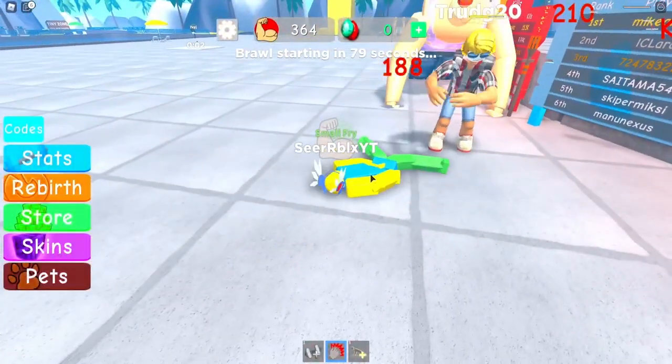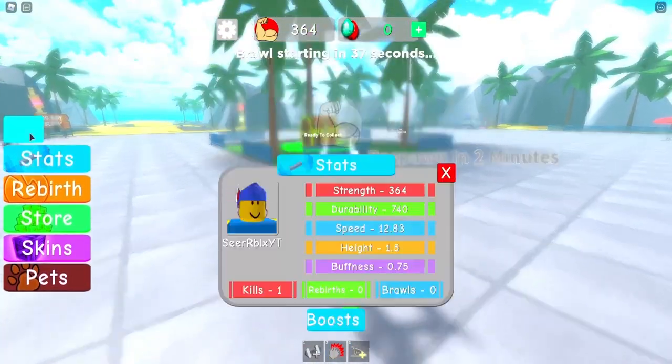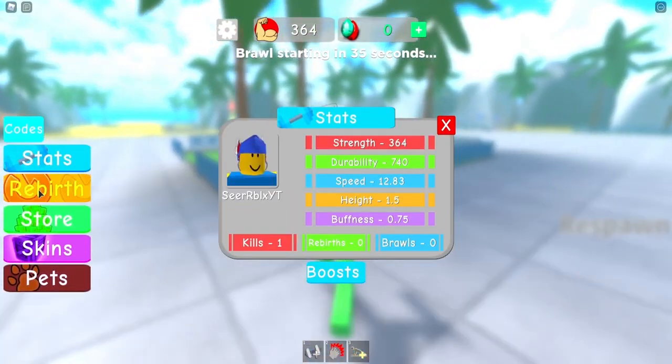I'm dodging him. Okay, that was really bad. This guy's probably way better than me. So yeah, as you guys can see, we have the code bar. We have the stats option as well.